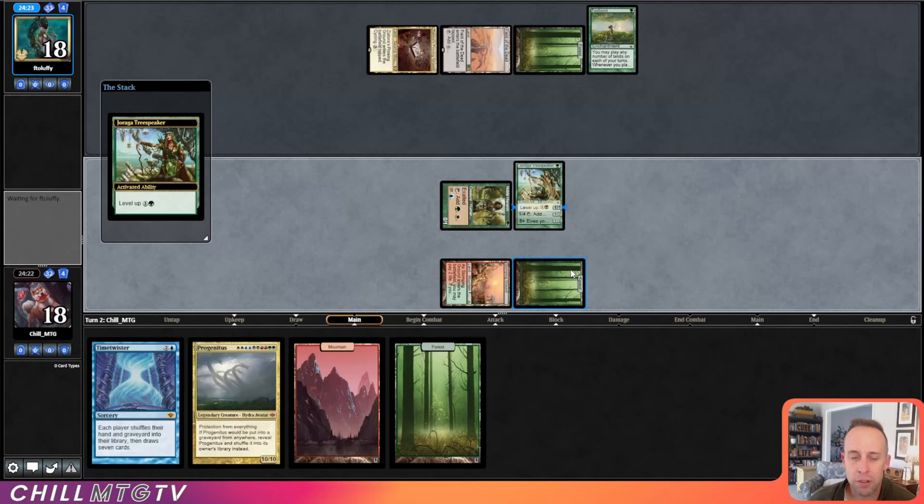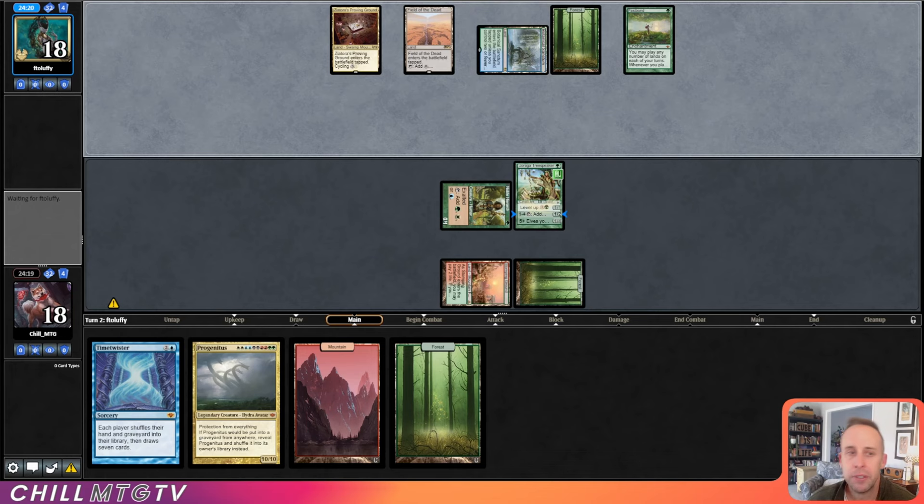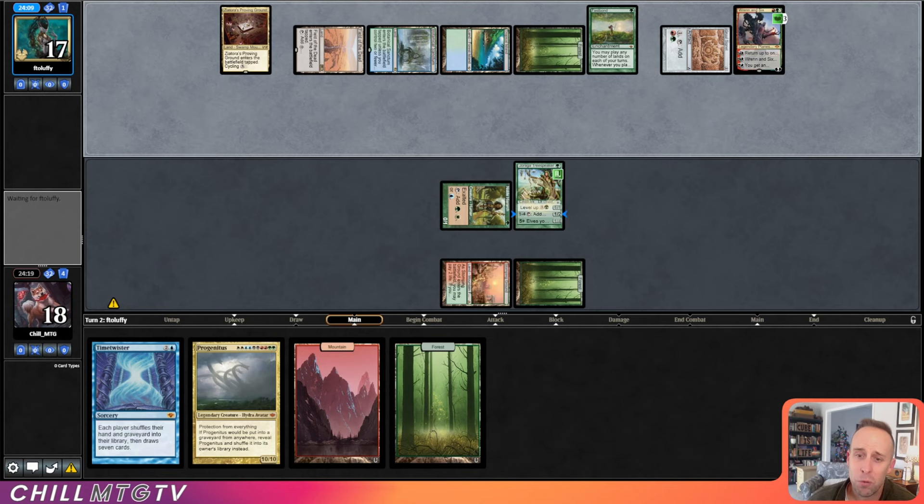We'll get our Jiraga Tree Speaker in and level them up. I'll still Time Twister though. Man, that Fastbond is a beating — opponent's down to two cards. They're going to love this Time Twister as much as we are. And they Renin Six, so there goes the blue mana source.